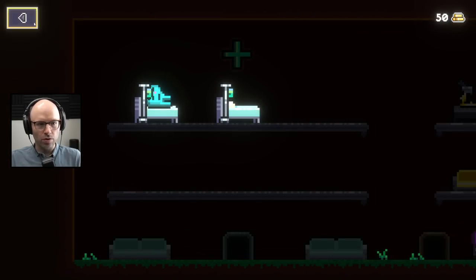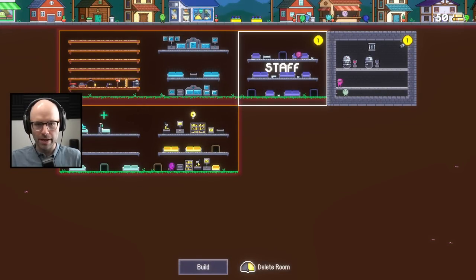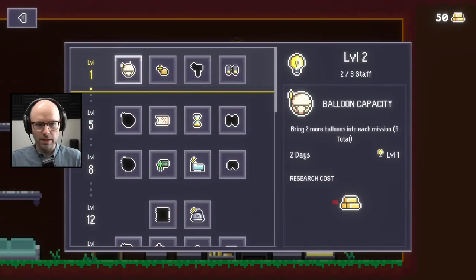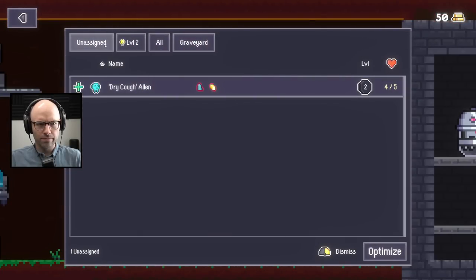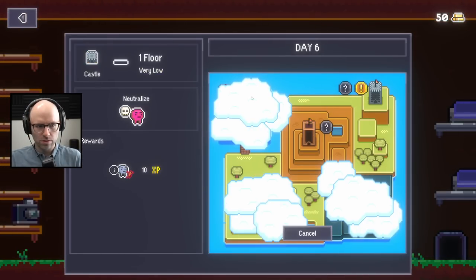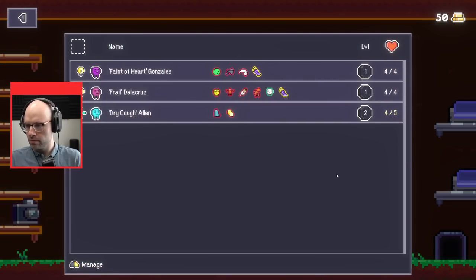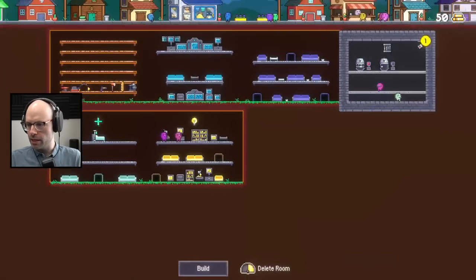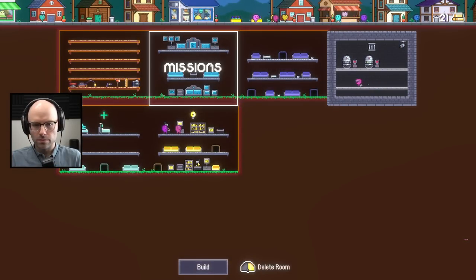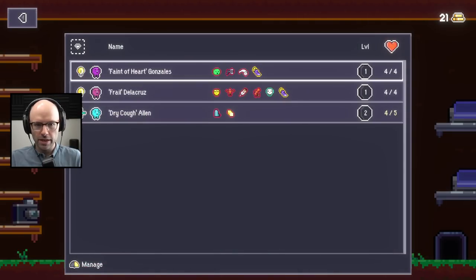Let's throw one of our weaker dudes into the medical bay. There's an optimized button - bet you didn't notice that. I don't have the money to research anything. Can I even do a mission today? Do I even have guys? I'd love to do a mission and get a lot of gold. If we don't have enough guys, we'll start brainwashing them as well. You can take people out that have jobs. Let's take Faint of Heart Gonzalez.